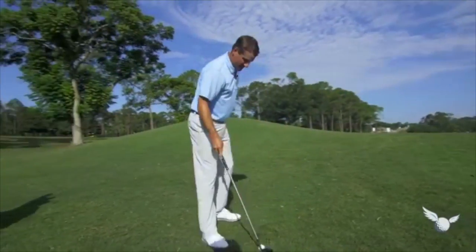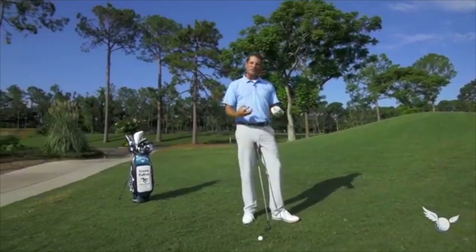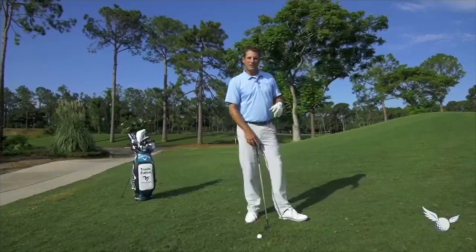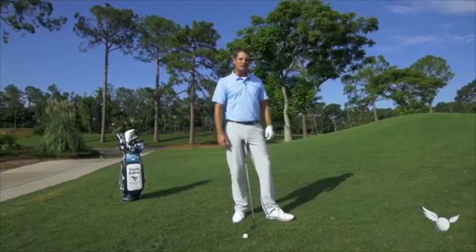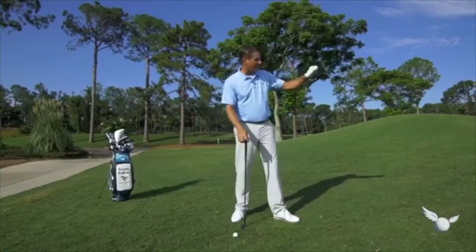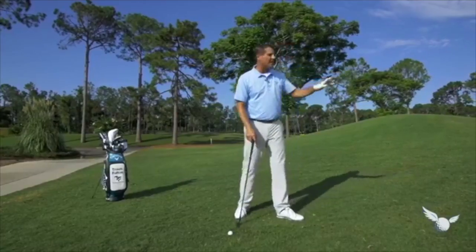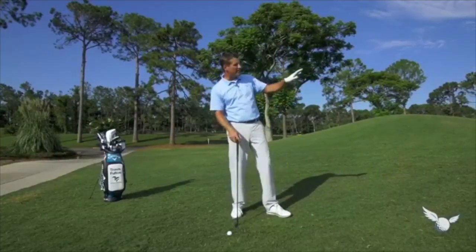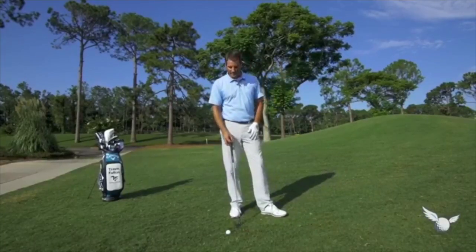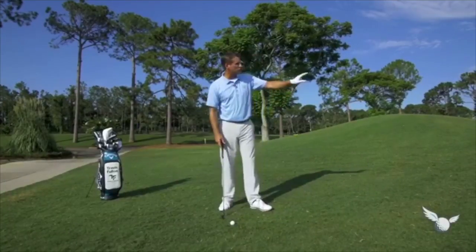We hit that shot a lot here in the United States. Got to get it up in the air — the greens are receptive, they're softer. So we can throw it up in the air more here, get it into the green, and the ball will stop. Now in Europe, not the case. You're going to see a lot more of the ground game, more of that low to mid trajectory. They've got to really anticipate how that ball is going to shoot forward. All kinds of variables play into that, but it's a fun shot to learn how to hit. So let's get into how to hit that lower shot into the bank.